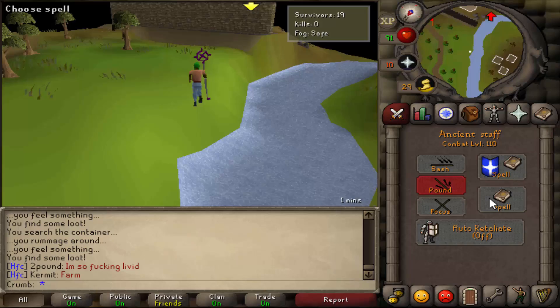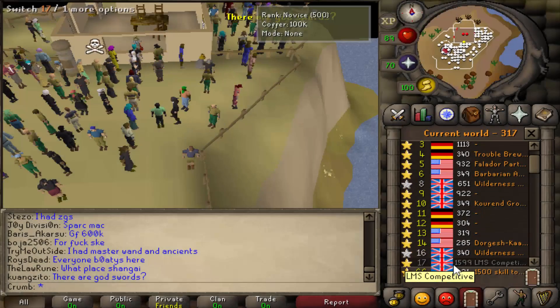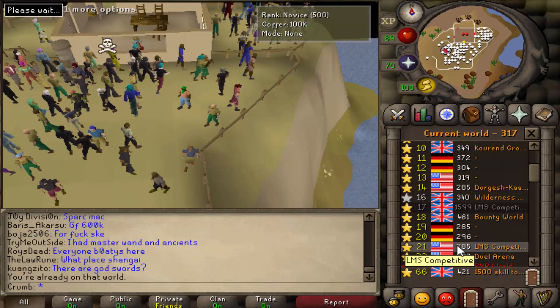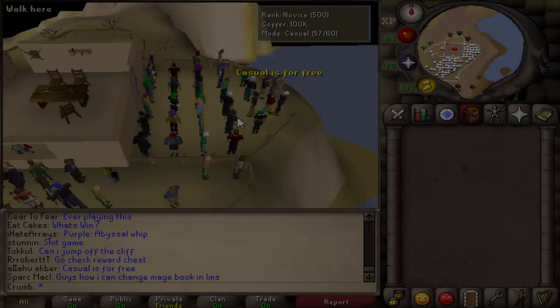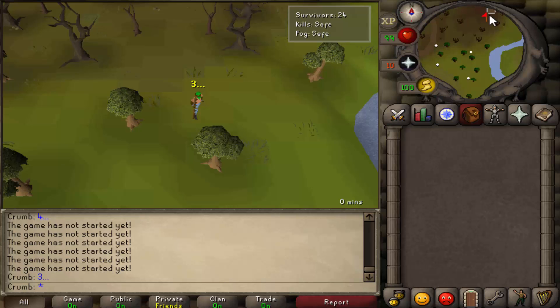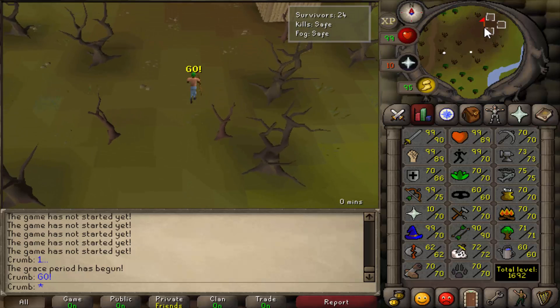Casual is a good option if you want some risk-free fun or are new to the minigame. The current official worlds for Last Man Standing are 317, 321, and 326 for free to play players. After getting in a game, you are sent to the island. Your combat stats are then boosted to 99, except for your defense which is boosted or reduced to 70. Your prayer points will also be drained to 10.